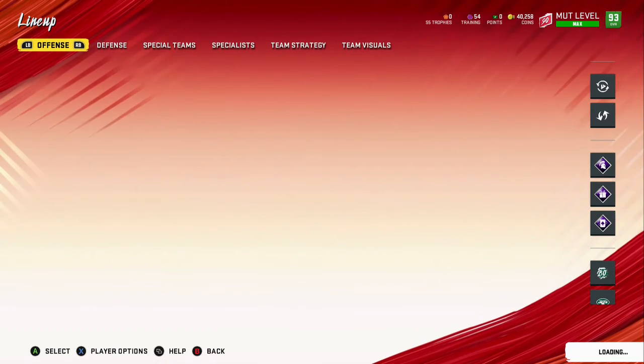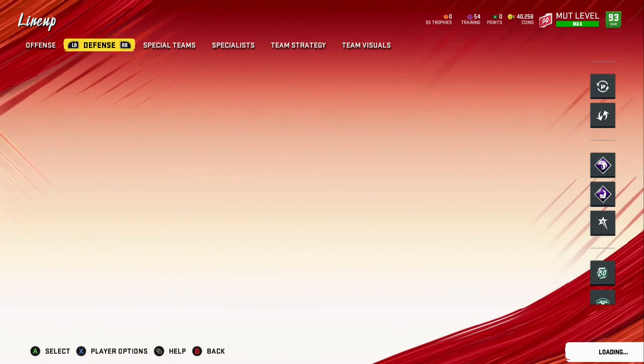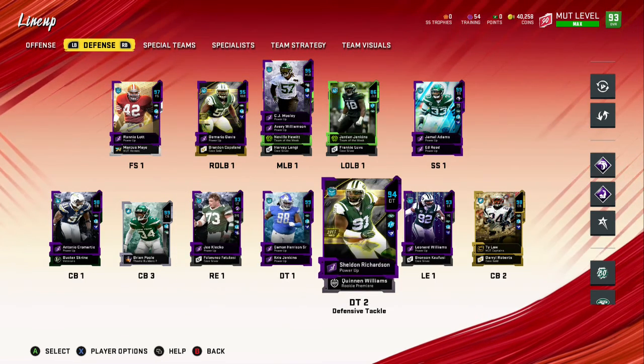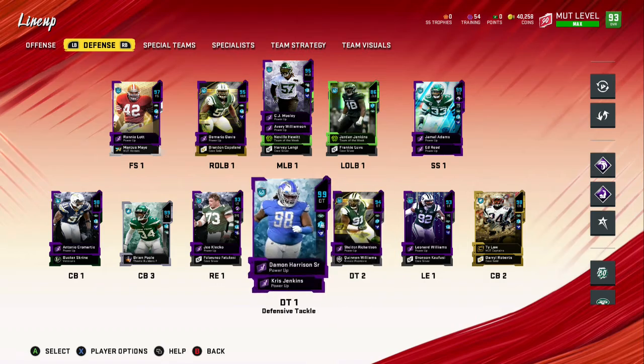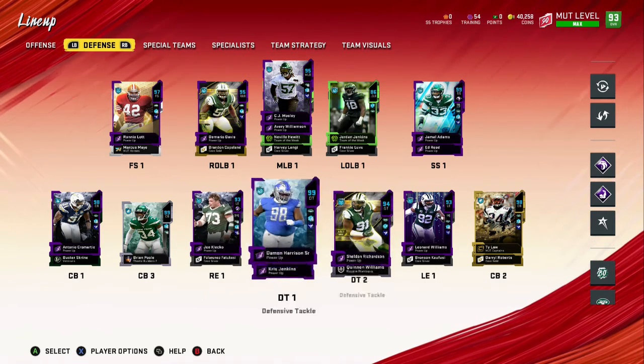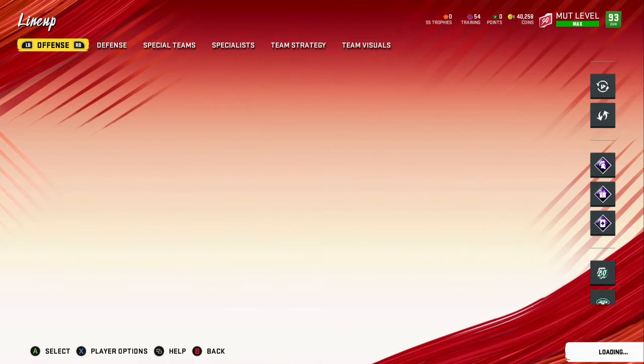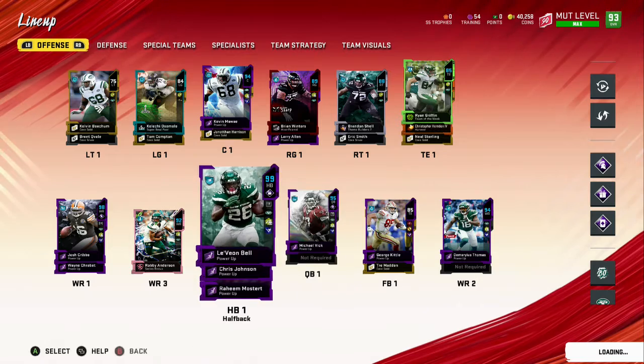I put my Power Pass that I had in Le'Veon toward Damon Harrison. That's how we have three 99 overall players, and we will have four 99 overall players that are Jets just from the theme diamonds itself — which would be insane. I'm pretty sure there's one more, I'm just blanking on the name.